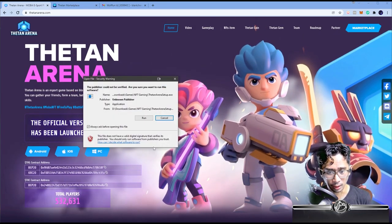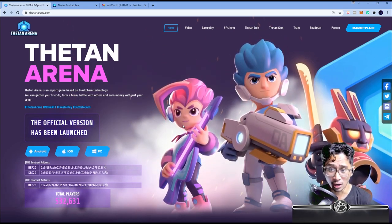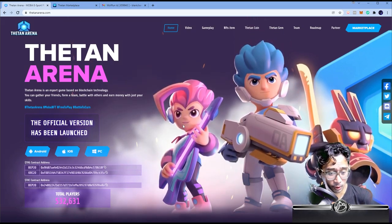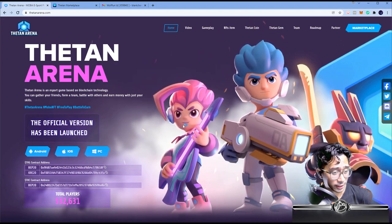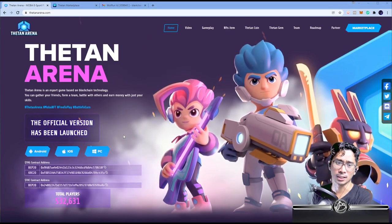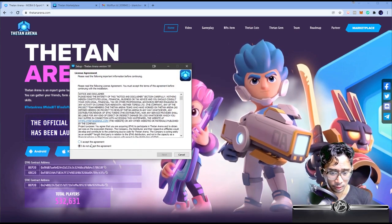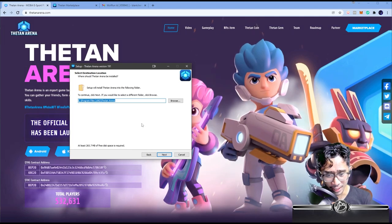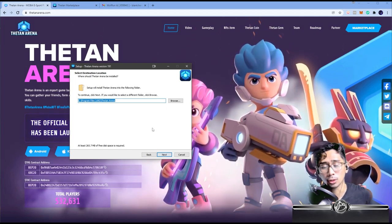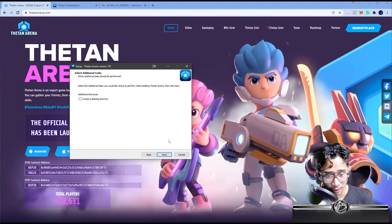Once it's done downloading, press the installer and hit Run — it's going to install the application on your PC. A notification may pop up — just hit Yes. It's loading. This is a mobile game as well. Accept the agreement, hit Next. You can change the install location — ideally put it on your C drive, especially if it's running an SSD or NVMe.